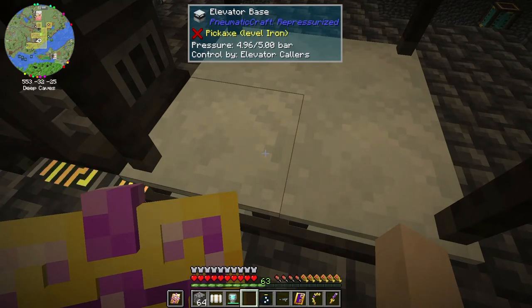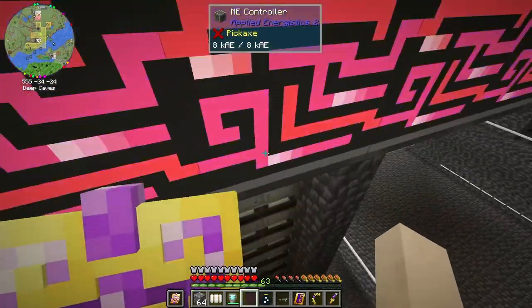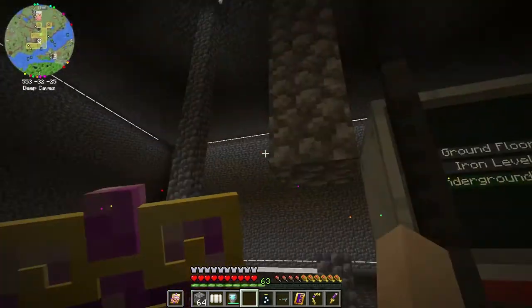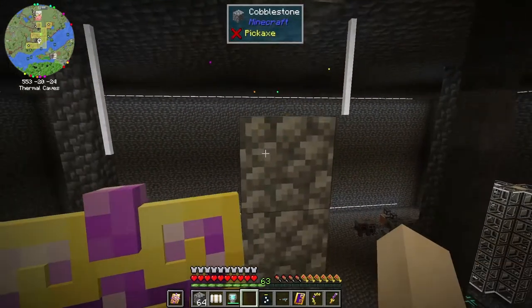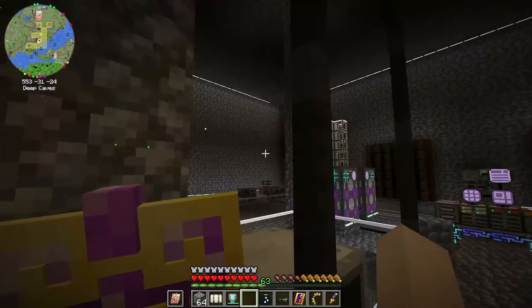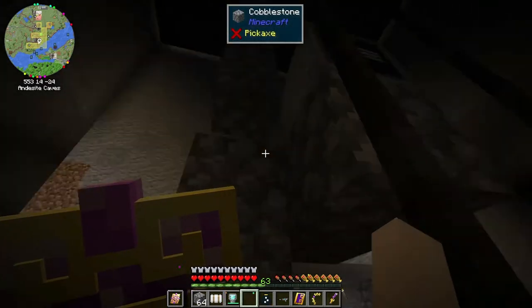It's kind of like stacking pistons on top of each other — if you put enough pistons down, you can extend the first piston all the way up really high. Same concept here: get a bunch of elevator bases stacked underneath, and that number of elevator bases will get me all the way to the top. I measured it by making a column, and every six blocks there's a gap where an elevator collar could be for a different floor. The elevator bases extend six blocks per base, and it worked perfectly.